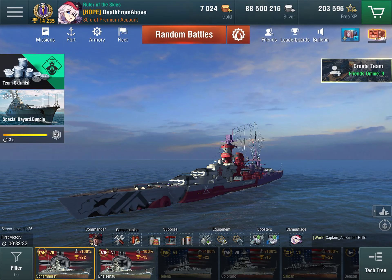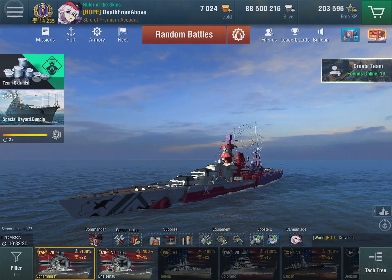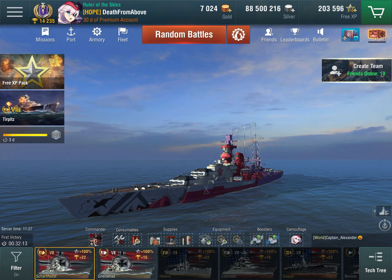If you look at the Azur Lane commander that you get within the camo package, she looks a bit like a pirate — she has that eye patch. The whole spirit of these ships is best captured by the sentence: play this like a pirate ship.